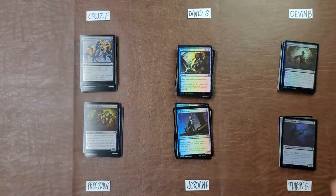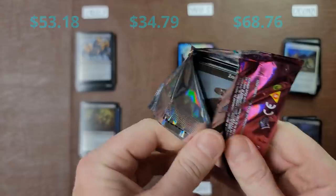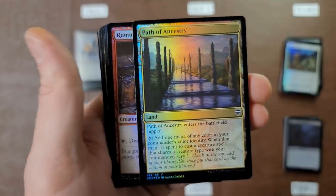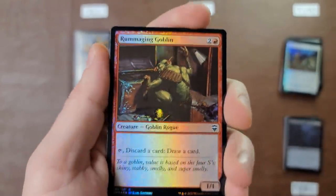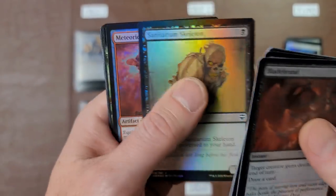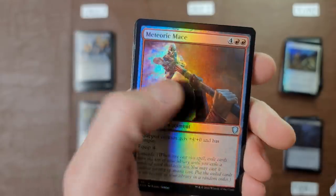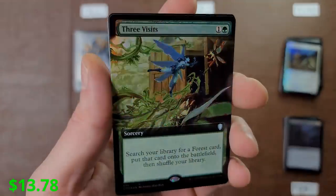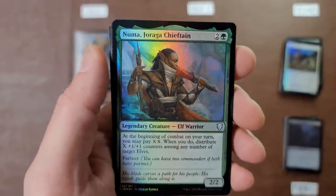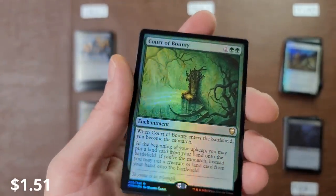Nothing nutty there. On to Free Range — Funny Farm, good luck! Sissi's Ring, Path of Ancestry — probably not the regular version. I think I see a Three Visits which is automatically a nice hit. Another one of these cards with a really faded border. Meteoric Mace — bam! Three Visits extended art foil — nice pull right there! You could still pull something juicy. Abomination of a Lot, Court of Bounty foil regular.